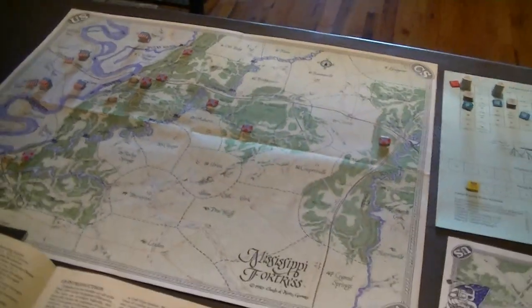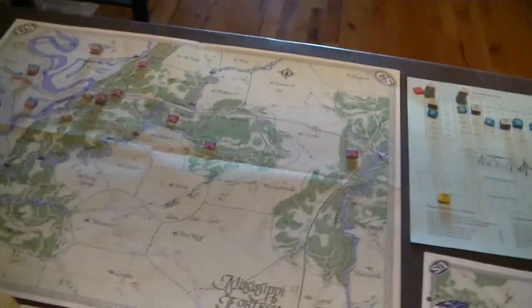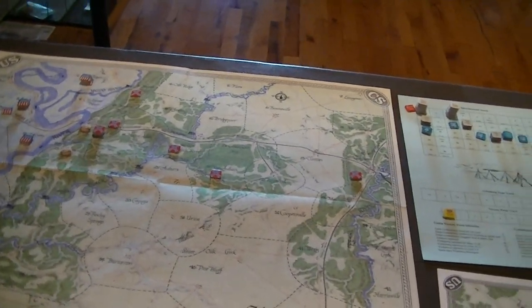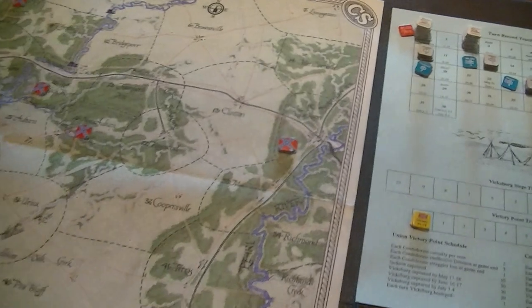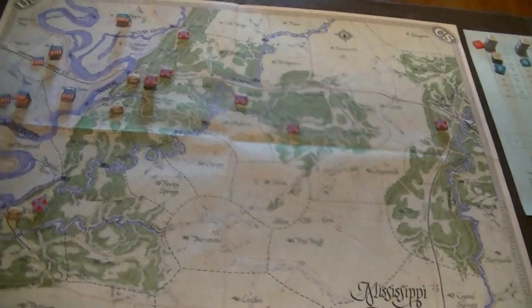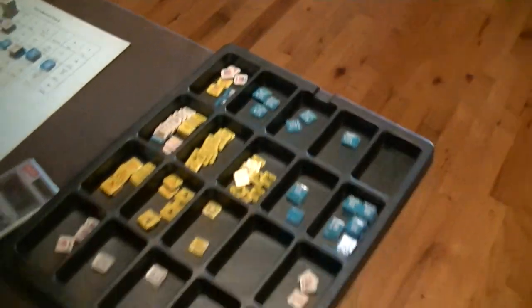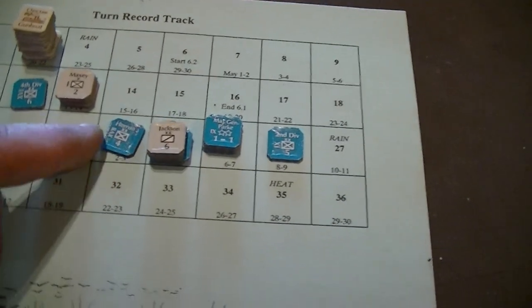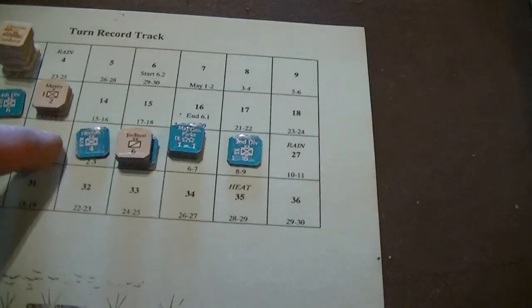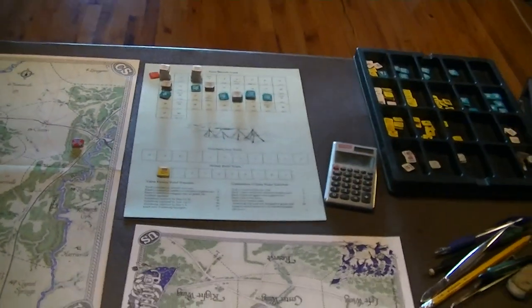Let's talk about the components. It's area movement and has a pretty map, but it may be difficult to distinguish some information. Ridge lines are not terribly easy to see, and other details may be equally difficult — it has that kind of colored pencil look. The actual units on the board have a strength point value, a command rating, and a designation; they break into infantry, cavalry, and artillery.